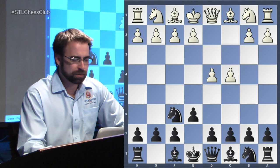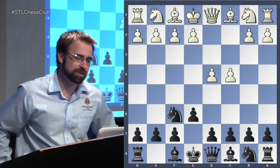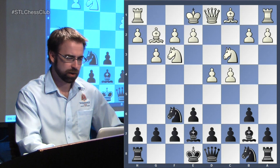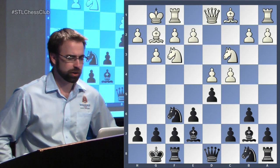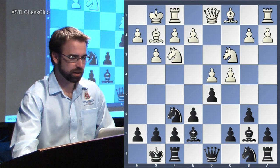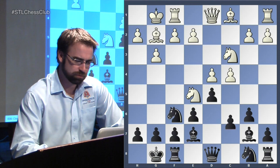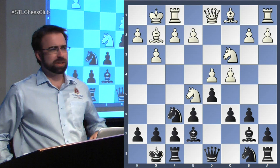Knight f3 — not allowing the Nimzo-Indian with bishop to b4 because you don't want to play Nimzo-Indian against Nimzovich. Instead we got a Queen's Indian and the fianchetto variation, which is all pretty typical. Both sides castle and the main move today is knight to e4, but we're not going to worry so much about the theory. D5 is also a very solid move, and white has the typical very small advantage he gets in the Queen's Indian.